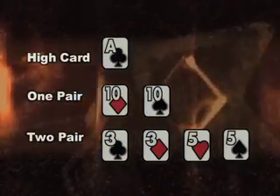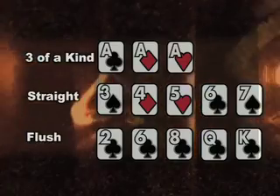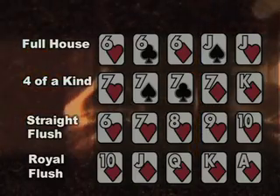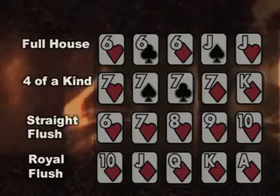High card, then one pair. Two pair is higher still, then three of a kind. A straight is five in a row, any suit. A flush is five of the same suit in any order. A full house is three of one kind, two of another. Four of a kind is what it says, and a straight flush is five in a row, all of the same suit. A royal flush is a straight flush, ace high.